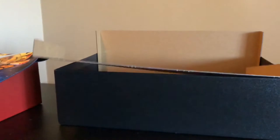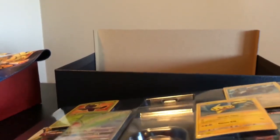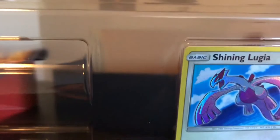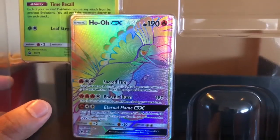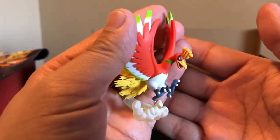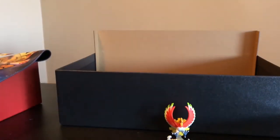Now for the fun part — here are the promo cards that come with this box. We got the Shiny Lugia — look at that artwork, guys, it's beautiful. Pikachu, the Shiny Celebi, and the Ho-Oh GX Rainbow. And here's the figurine of the Ho-Oh. Beautiful, guys.